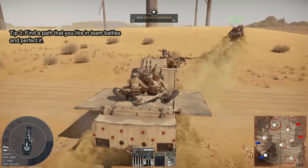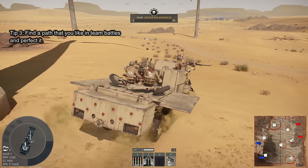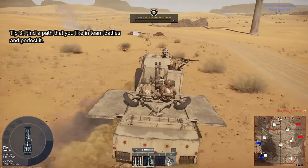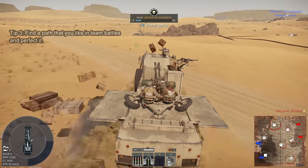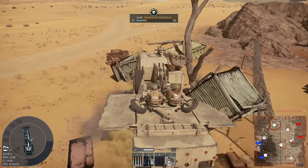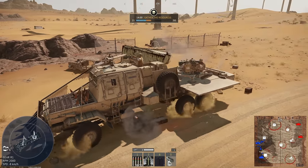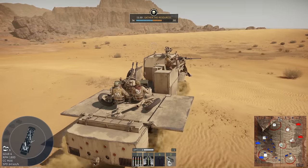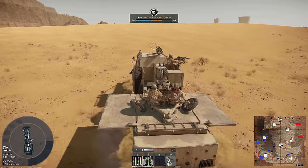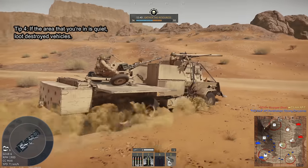For tip three, figure out a path that you like on the map and perfect it. For example, if starting on the left side of the map, I always spawn at the bottom base in team battles so I can cut through the left side while gathering loot in order to successfully evac at the top. This route offers a lot of cover and has made it so I typically get three-plus successful evacs per match, versus only one or two before.